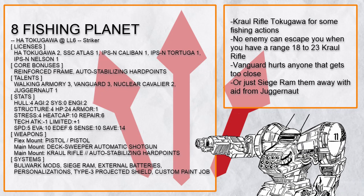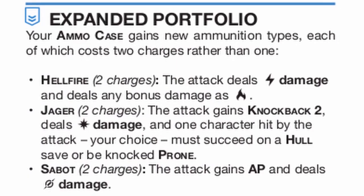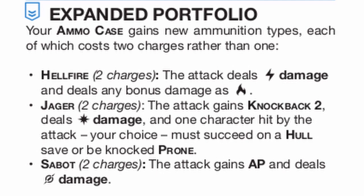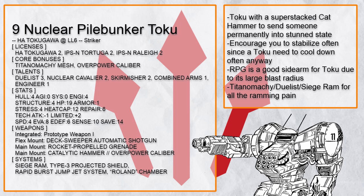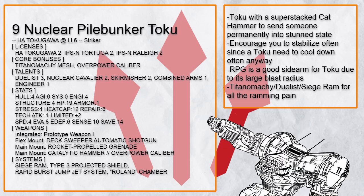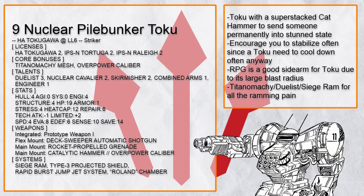This is Fishing Planet, a Tokugawa with a possibly 18-to-28 range coil rifle — good luck running away from this thing. Also vanguard, so anyone that gets close is going to get shot. While walking armory is still useful, most people use it for the hellfire option, so it's less useful on a Tokugawa. And this is Nuclear Pile Bunker Toku, which has a catalytic hammer that, thanks to Roland chamber, nuclear cavalier, and OP caliber, is going to hit very hard. With Titan Omichi dualist siege ram combo for lots of damage and enough heat cap for an OC stabilize loop, this hammer is gonna hit very often.